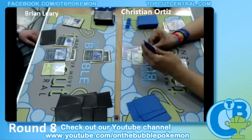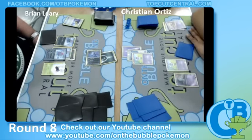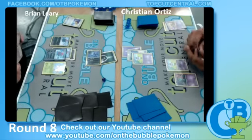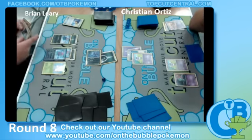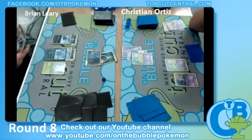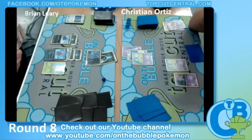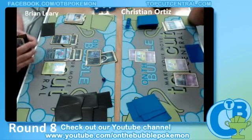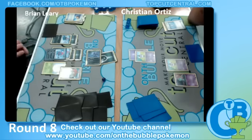We're going to see an attachment onto the Gothita — no Tropical Beach in play. Looks like he has a Juniper, a Psychic Energy, and a Silver Mirror in hand. He kept the Sableye asleep with Hypnotic Gaze. Christian did not play a supporter, and there's no Tropical Beach in play. Gotta wonder if Brian plays any Switch — because if not, this is just a wasted turn where he could have knocked out a Gothita with an energy.